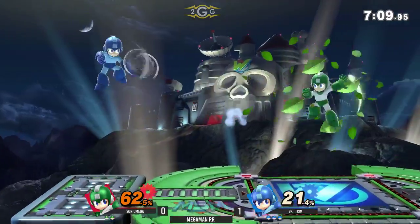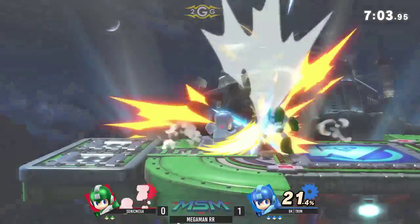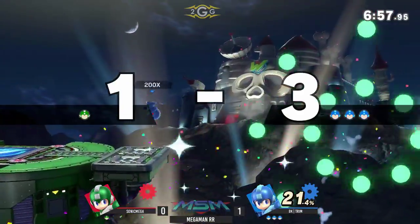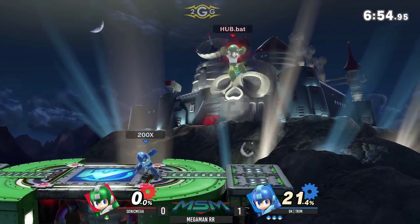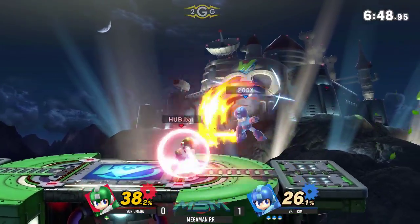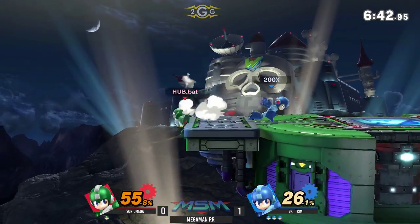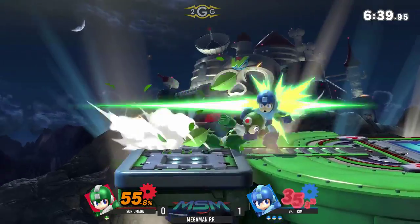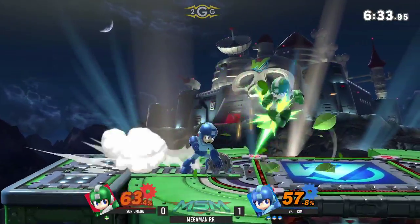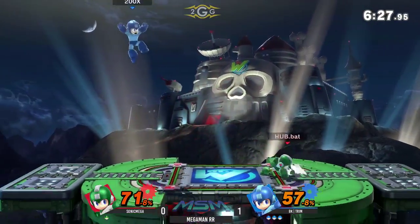Trim has such an enormous lead going on. He tries to bait out an option to make him air dodge, but unable to find it. Sonic Mega — great use of the Leaf Shield in order to get a little bit of poke damage down. Sonic Mega just using his back air to space out. A nice saw blade into up tilt confirmed — does he go for the edge guard? Trim is on fire. There's that saw blade — couldn't get the confirm off, it was a little too far away, so he opted for a retreating back air instead. Leaf Shield once more — that's so unsafe, that's why he has to run away using it.